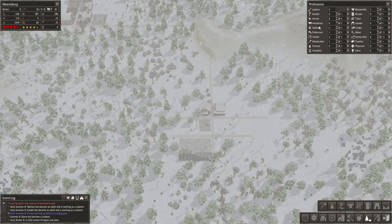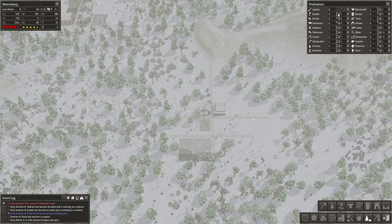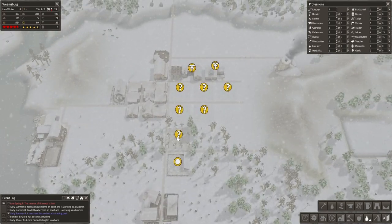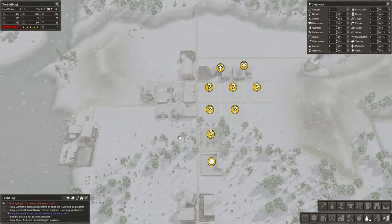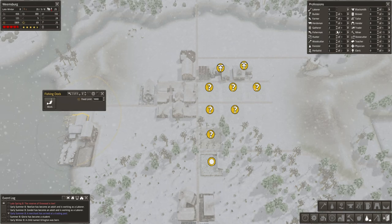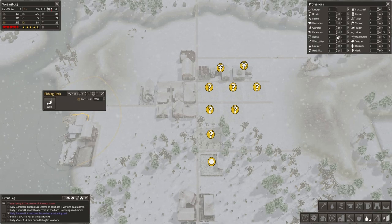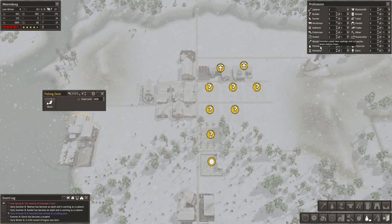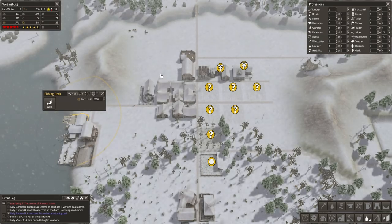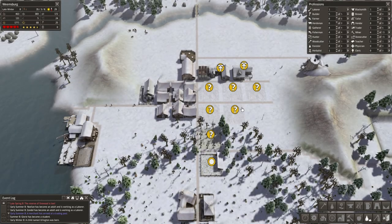We're going to pull a couple laborers and add them in as builders for now. I could drop the farmers all the way down and do something like that, but we shouldn't have to pay that close attention to it. We can also add fishermen, another hunter — we can pull these guys into those other roles for food gathering purposes. So that should be cool.